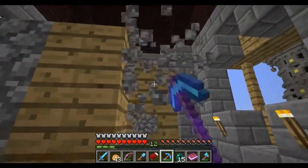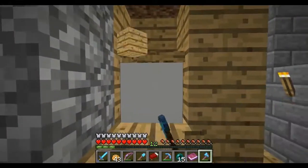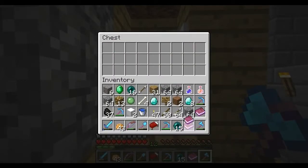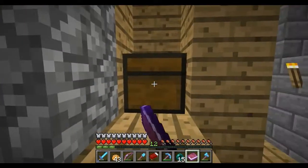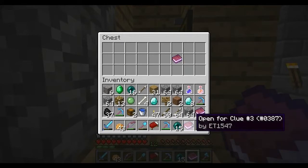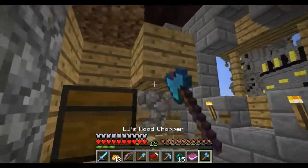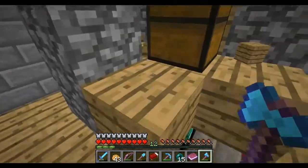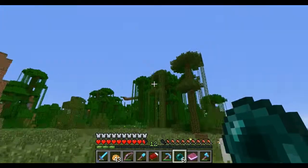I guess it doesn't matter - bam bam bam, and open it. The chests are bugged out still because of the plugin. Clue three - 'go to Chris's jungle house for your next clue. Here is a present in case you get hungry.' Where's the present? I don't know - I guess he ate it. I'll leave some cobble here and let it despawn. I'll meet you at Chris's jungle home.